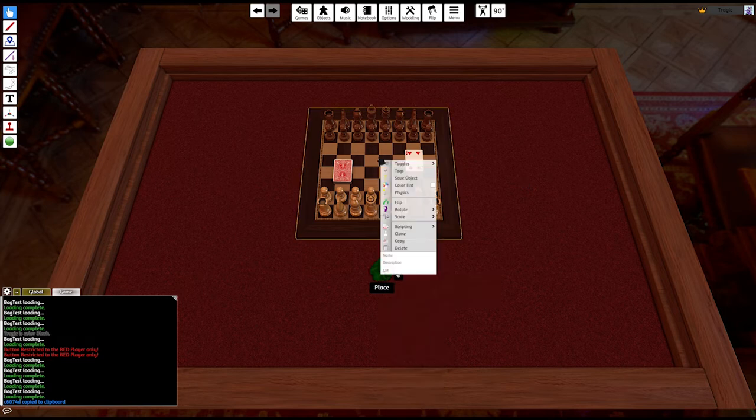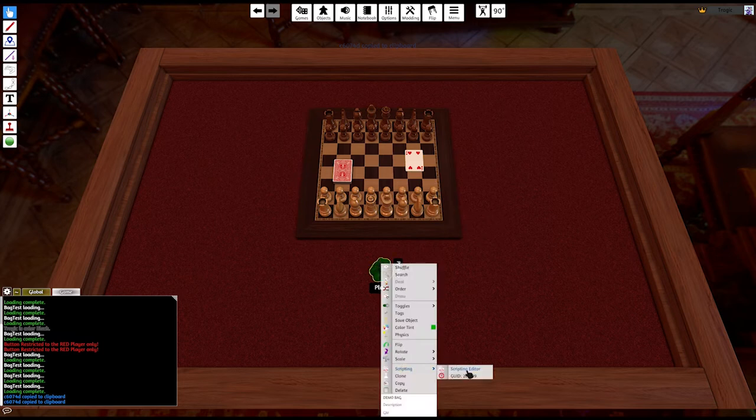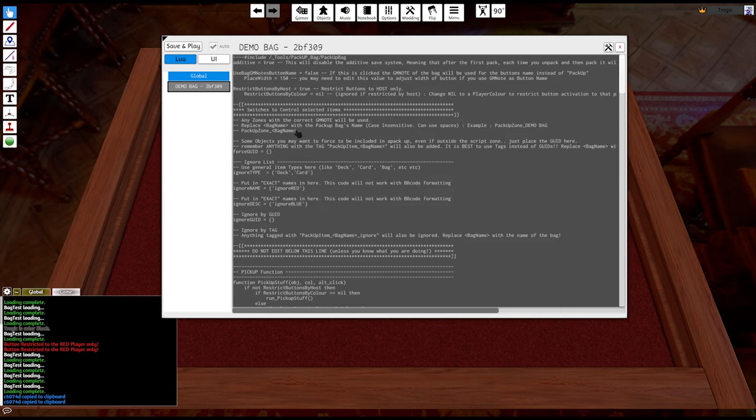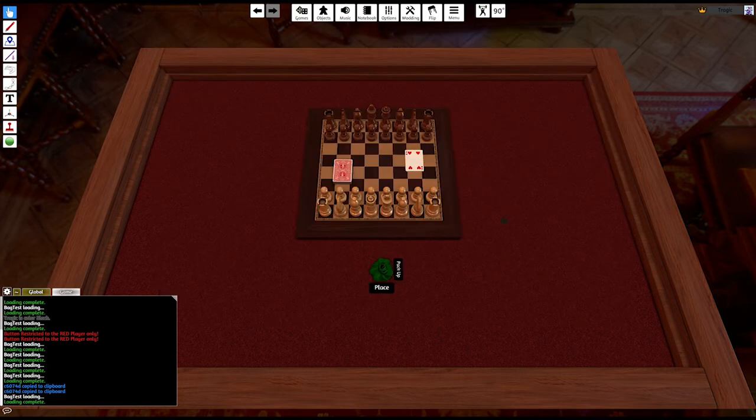You can also ignore by GUID. Right-click the object you want to ignore — for example the board — go to Scripting > GUID, copy it, then right-click the bag, go to Scripting > Script Editor, and add that GUID to the ignore list. Save and play, and now when you hit Pack Up it'll ignore the board.